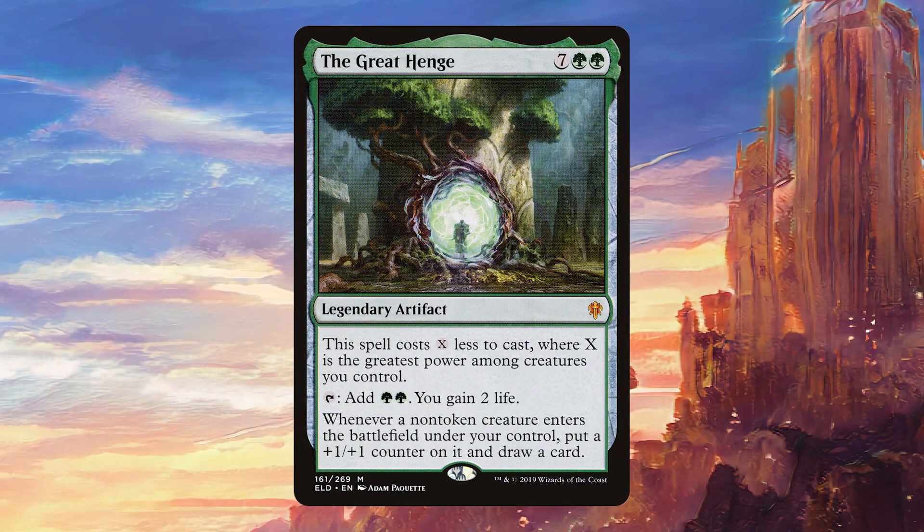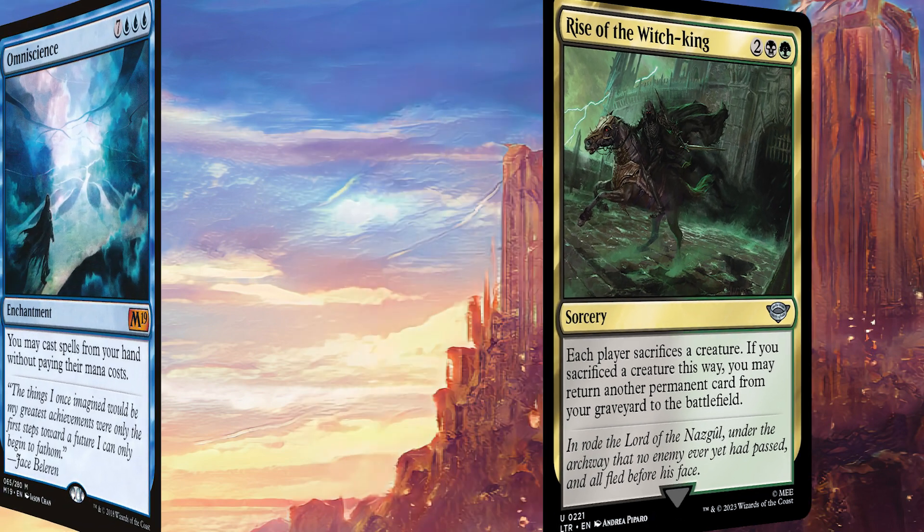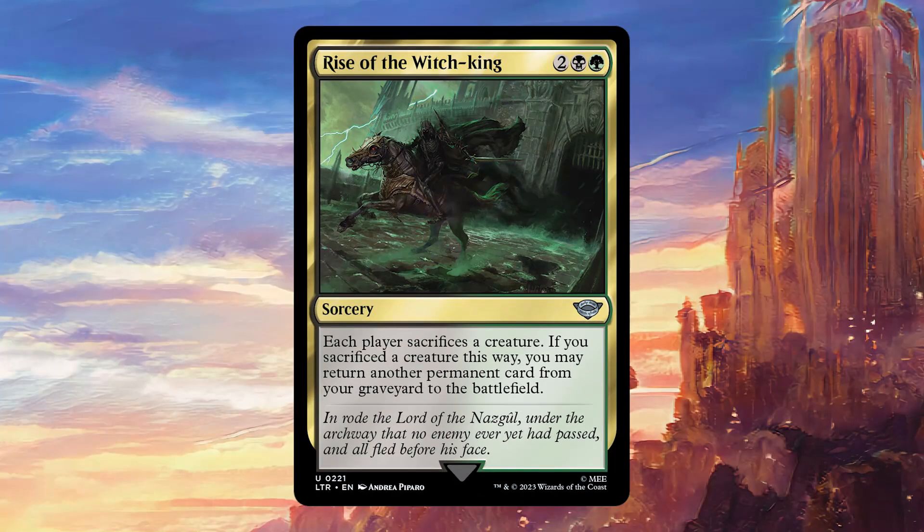Another option for a great recurable target — and something that gets hit by removal a lot — is the Great Henge. This usually gets killed very quickly once you drop it. Imagine dropping Great Henge very early, your opponent removes it, and then you immediately get it back with this whilst messing with the board. That feels very powerful because Great Henge is an incredibly expensive and impactful card, and you're getting it back for just four mana. And if you're playing a Sultai deck or a five-color deck with something like Omniscience, this can reanimate that too, saving you so much mana. You could bring back powerful planeswalkers, enchantments, artifacts, creatures — it gives a lot of flexibility at only four mana whilst making your opponents sacrifice stuff as well. It is a very good deal.